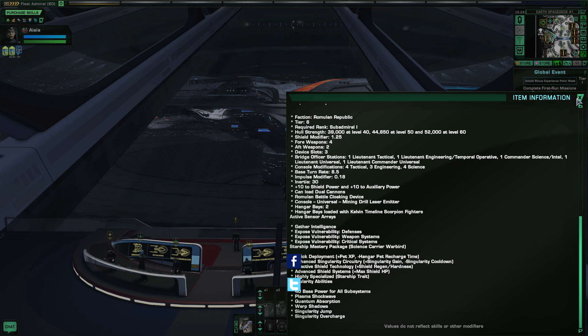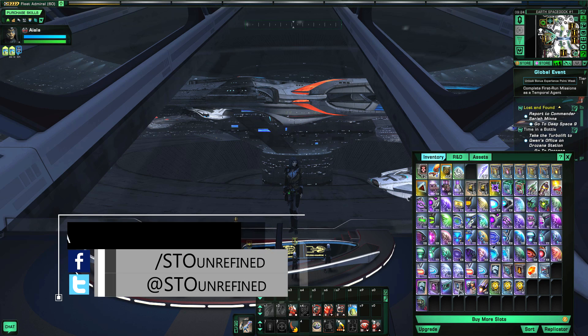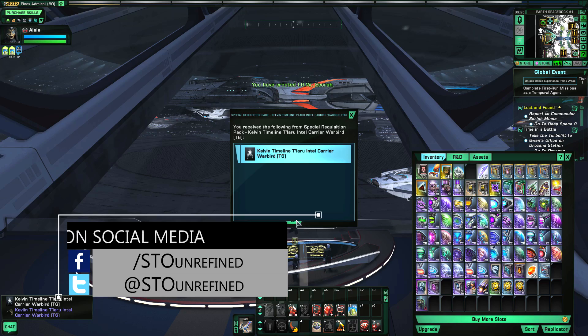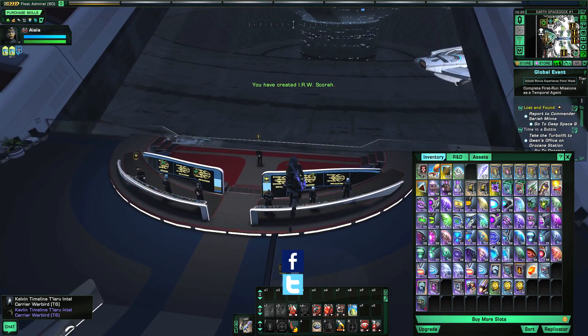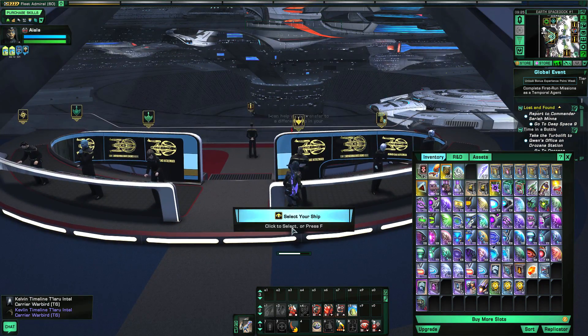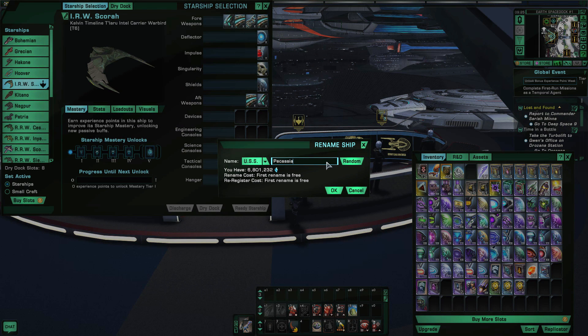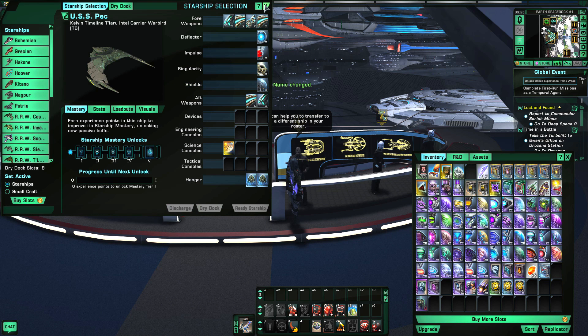Let's open this ship up and select it as my current ship. I'm going to rename it to something short — 'The Pack' — and this thing does look really nice in the selection screen.